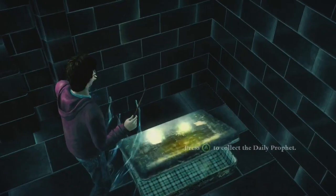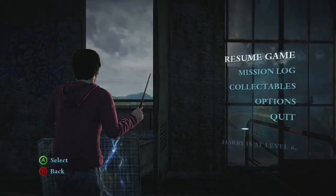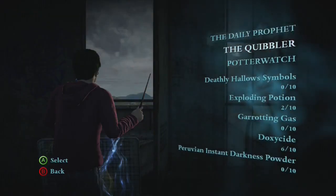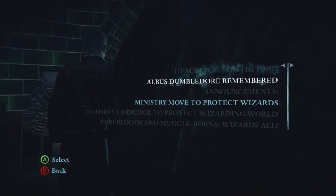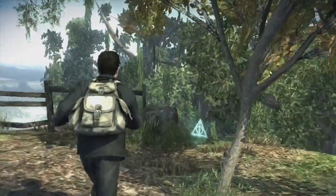The game does have several collectibles to find. You can find Potterwatch passwords, which each unlock a radio recording done by Fred and George as they update Harry and the DA members on the events of the story. [In-game clip: "I apologise for our temporary absence from the airways... Chief Death Eater... I highly recommend it to all our listeners who need something to blow their nose on."] These are quite fun to listen to. You also have Daily Profits scattered around the game in suitcases, each containing a headline from the paper that you can read from the menu. You can also find copies of the Quibbler, which do the same thing. In addition, you have Deathly Hallows symbols which are quite well hidden and can be found at various points in the game.